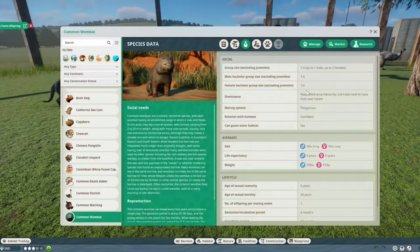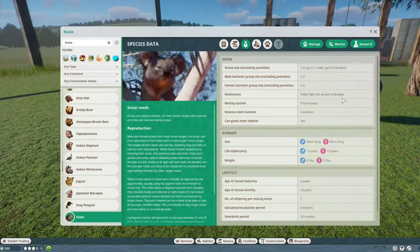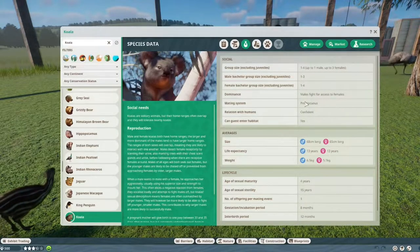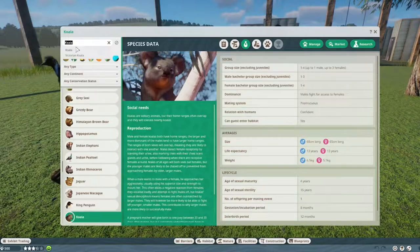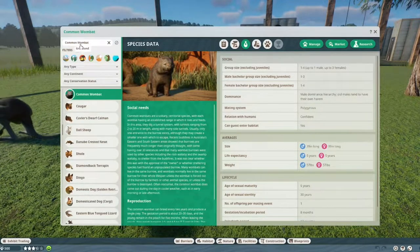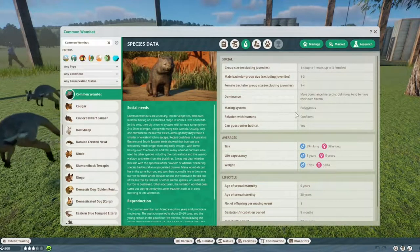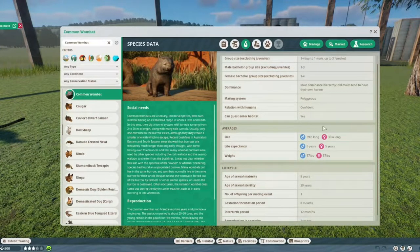We're going to have three males without females, four females without males, and male dominance hierarchy — old males tend to have their own harem. Let me just check if it's a total copy-paste from the koala. It's not a total copy because the koala says males fight for access to females. I'll also note that this is the common wombat — there are more wombat species out there, and there is another wombat mod on Nexus right now, but it hasn't been updated for 1.9 yet, so I'm only using this one.